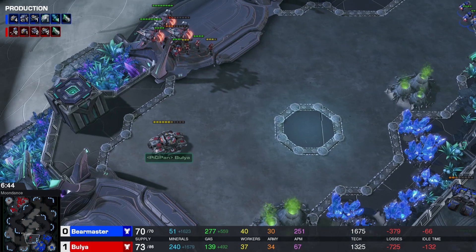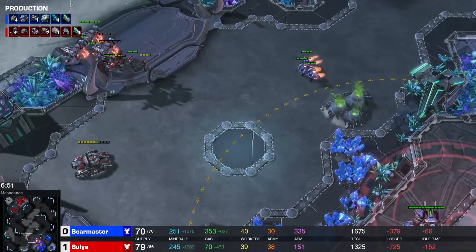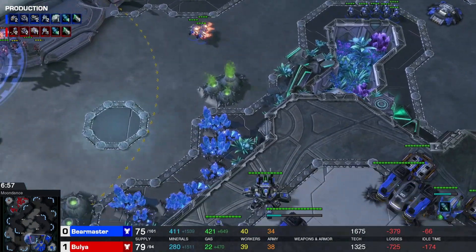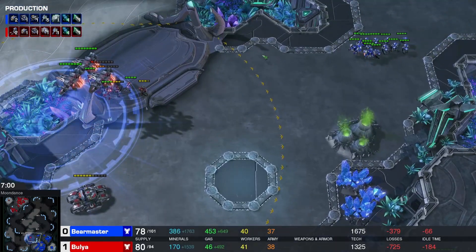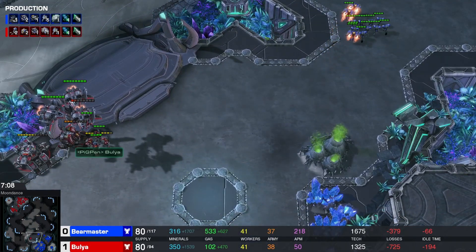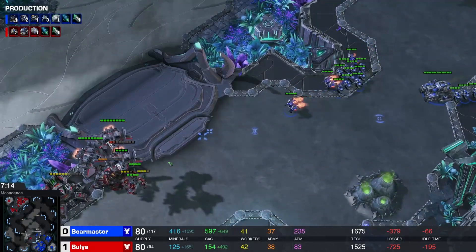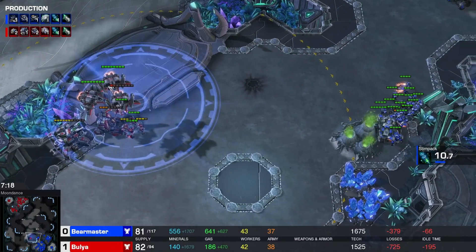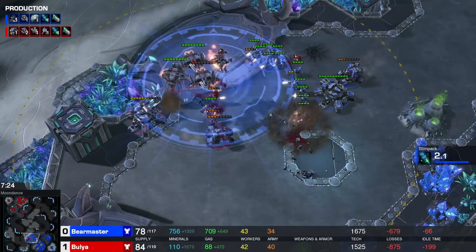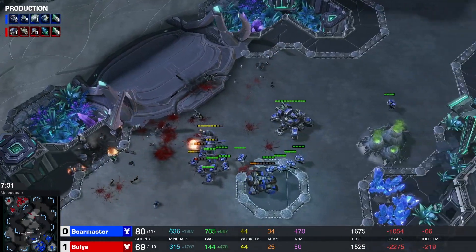Bulia not really knowing what to do with this force anymore — it's very hard to attack into this. He cannot siege it anymore. He could still try something if he lands the Vikings into the siege tanks, but it's so scary with the Cyclones sharking around, as well as these five Marines about to pop. Upgrade advantage will go into Bear Master's favor once plus one armor is done — two Engineering Bays against one. A very decisive attack from Bear Master, cleaning up basically everything from Bulia.